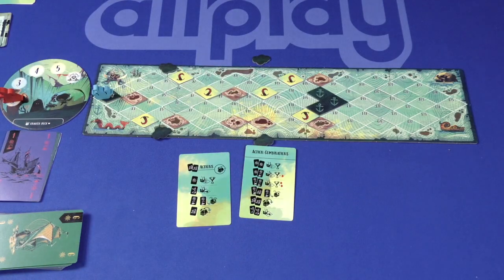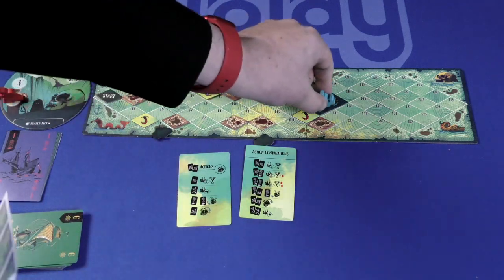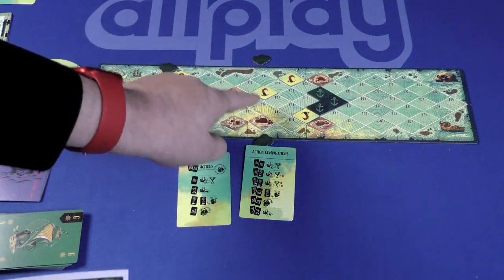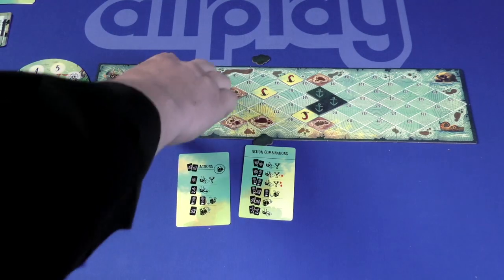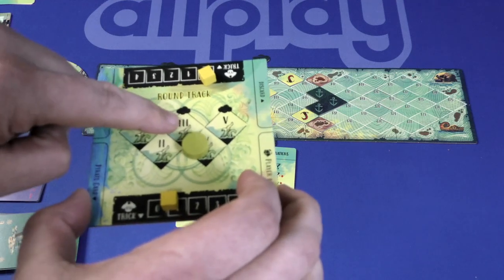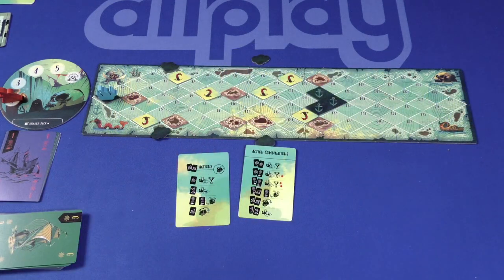In this game, you're going to build a scenario. The game comes with a learning scenario, and then one through five. You need to get your ship all the way to the end. Each of the scenarios, that end point gets farther and farther away. But there are also islands that you can't move into, and tentacles that, if you run into them, the kraken does damage to you. Then you'll have storm clouds, and you need to be past them by a certain round. By round three, you need to be past the first set of storm clouds. By round five, you need to be past the second set. That is the goal of the game.